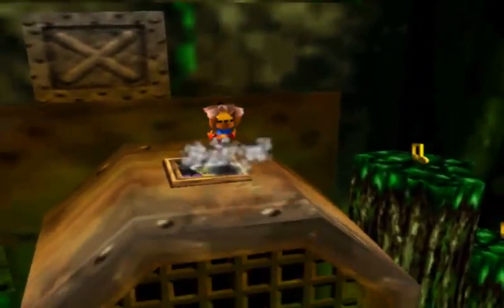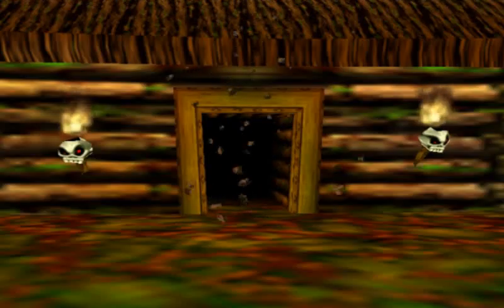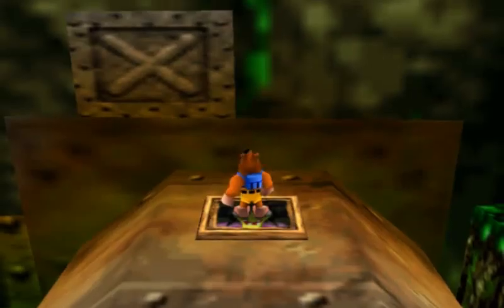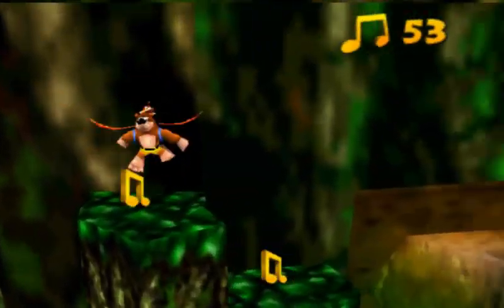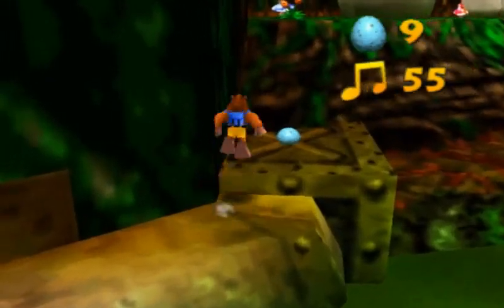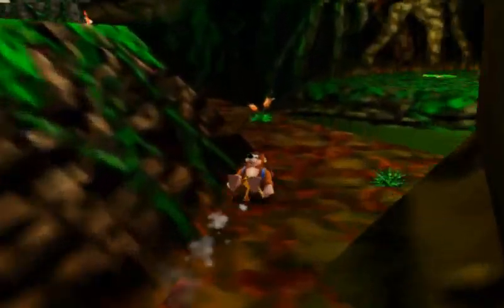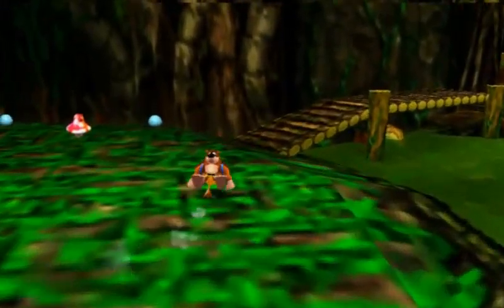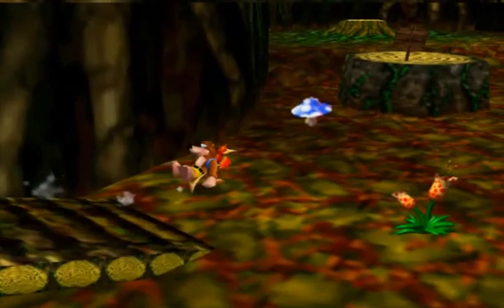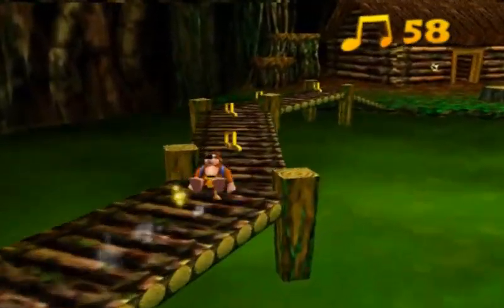Another Grunty switch — it opens the door, so you are meant to go in there. Hello, useless spring shock pad! Here are a couple of musical notes that I did not pick up before.